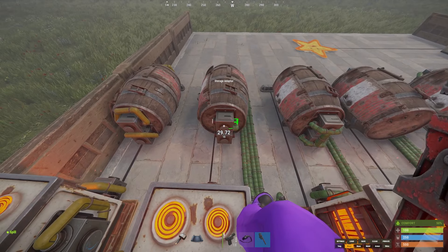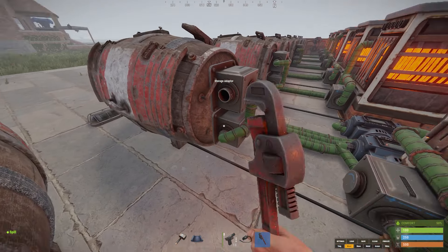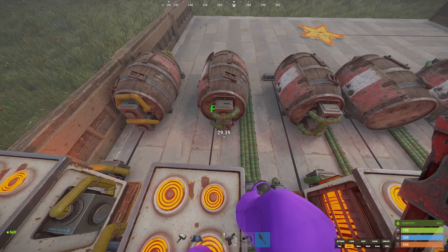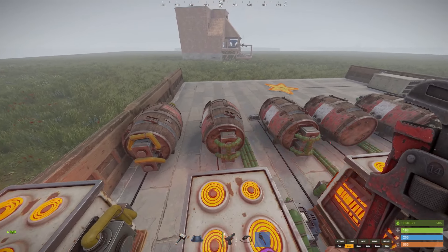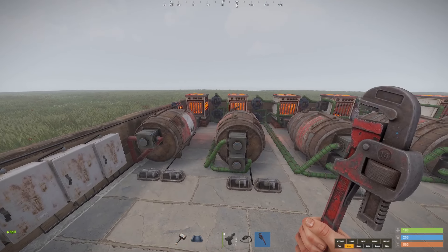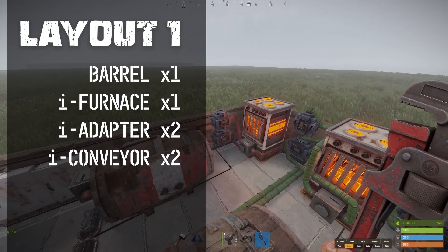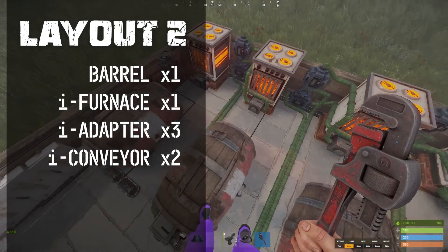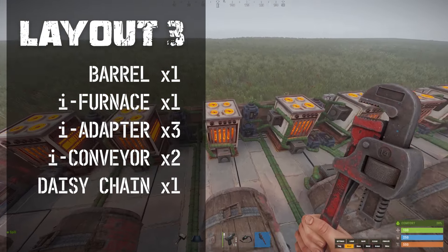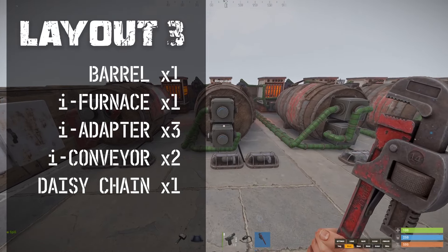Daisy chaining these adapters doesn't have to be as neat as shown here, but these examples illustrate how you can link them together while benefiting from higher efficiency smelting. Running through the designs: the first system uses just two adapters total, one barrel, and two conveyors. The second has three adapters, two conveyors, one barrel, one furnace. The third also has three adapters, two conveyors, one furnace, and one barrel — but the two adapters are daisy chained together in the front.